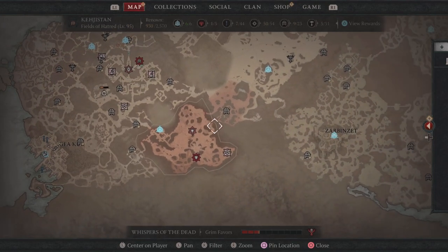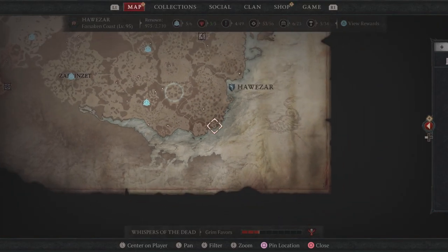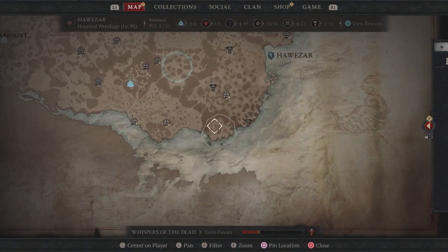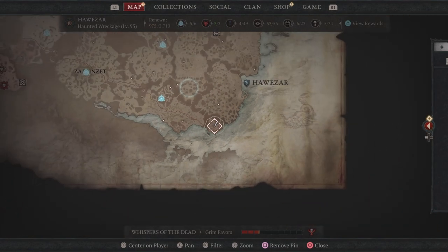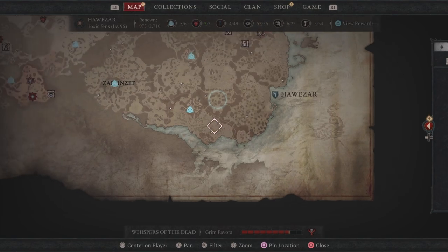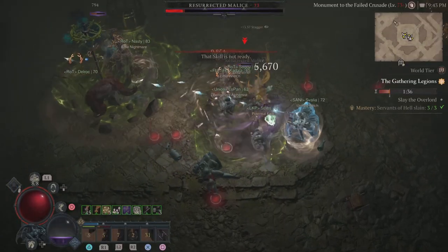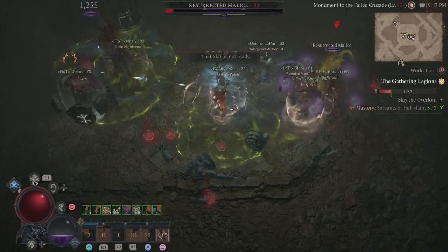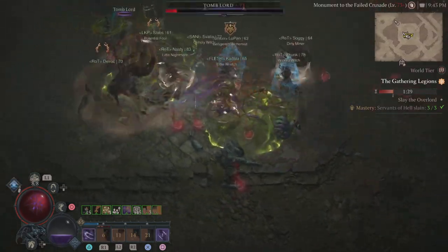Today, where I got this to drop from, and where it is suggested that it does drop from, is in Hawezar. There are two different Gathering Legion events that can happen down here — I'll pin one right here — and the other one is where I got it to drop, where there is a stronghold. So either of these Gathering events in the Hawezar region can get this to drop. Here's the footage of me getting it to drop after taking out the resurrected mallets.